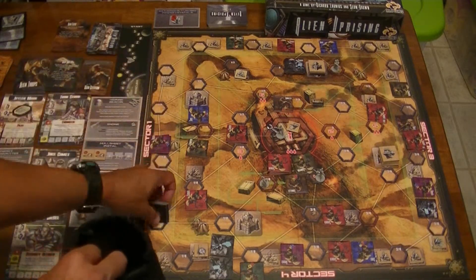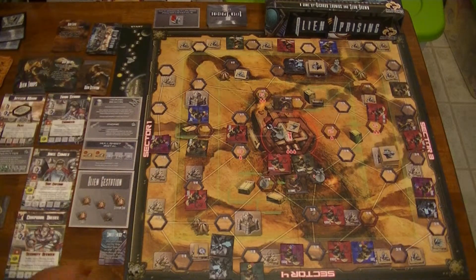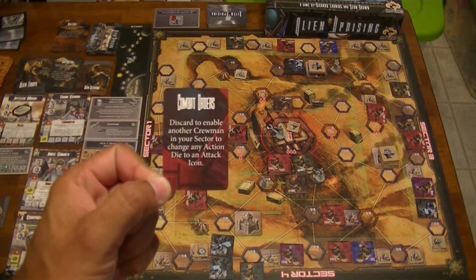Because we had a gestation, the tokens go back in the bag. The gestation card is discarded. Now everybody is going to draw another card.